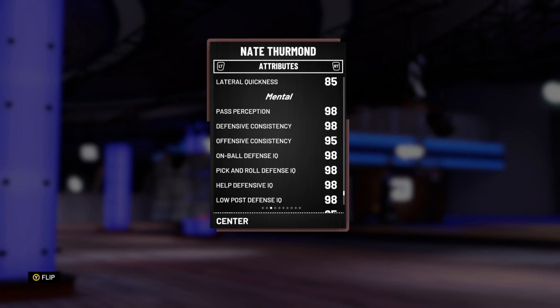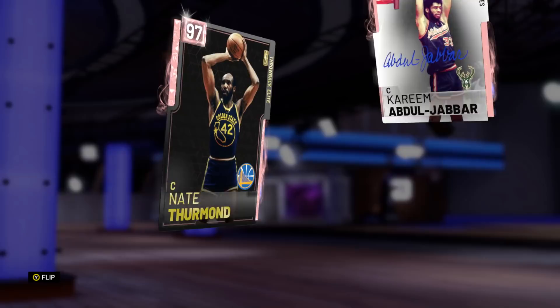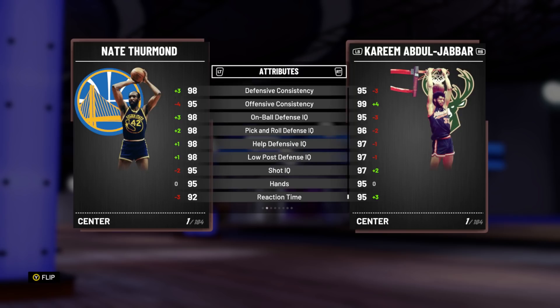He's got 98 on-ball defense, post defense of 98 as well, so he's basically a Kareem but a little bit smaller. They are so so similar, Kareem and Nate Thurmond, but again Kareem's three inches bigger and has better animations.